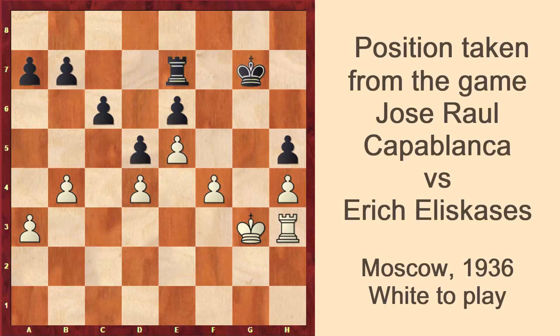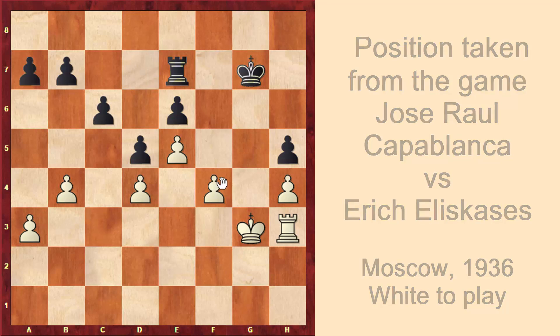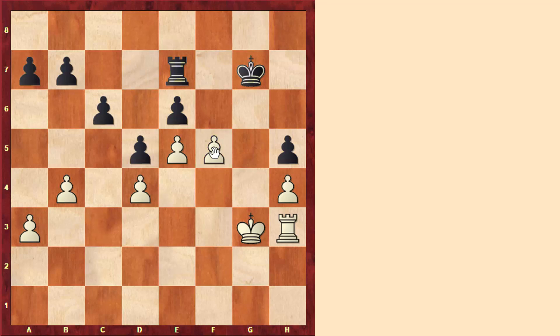Now let's start with this position, which is pretty clear. Here white played the very nice move f5, which is a temporary pawn sacrifice, because after taking the pawn, white played the move king to f4, activating the king.